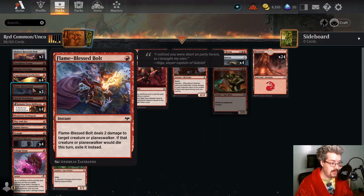Alright, Flame-Blessed Bolt. Flame-Blessed Bolt cannot hit the face — you can't kill the opponent with this card. That being said, you can exile a creature or Planeswalker that takes damage from it, and that effect still works even if you deal the damage from multiple sources over the course of the turn. Until the end of that turn, the effect of Flame-Blessed Bolt is still active. I don't know if you quite want four copies but I think two or three is completely reasonable — all four might even be good, especially if you get a lot of aggro matchups like often happens in Best of 1.